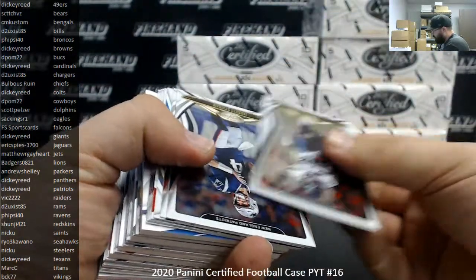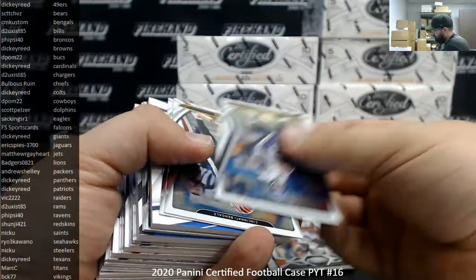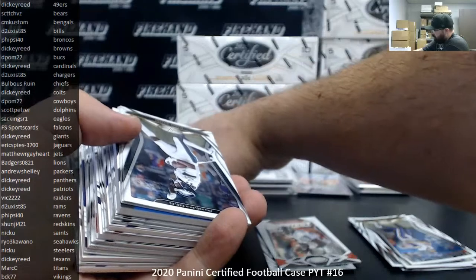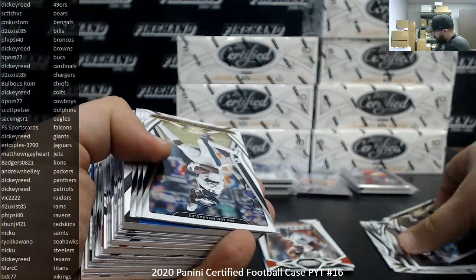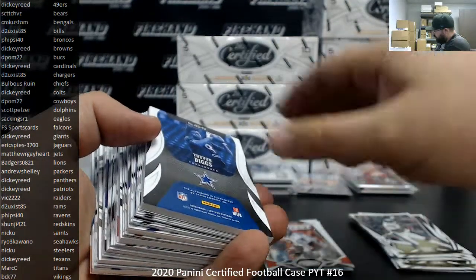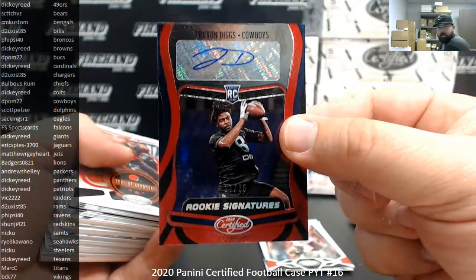Box 5. Keenan Allen to 450. Joshua Kelly — that one's sticking up, could be a color RPA, so I'll hold it aside. Just know that D2 Exist Chargers has an RPA coming his way. Trevon Diggs, Rookie Signatures — that's a red etch to 25, Dallas Cowboys going to D-POM 22.